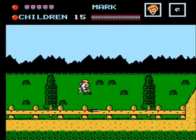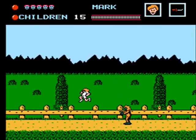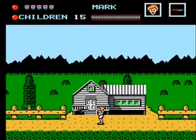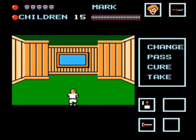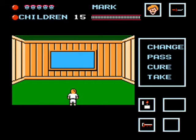I'm heading in the direction of the first cabin. I got a knife. There's a key. I'm heading to the first big cabin that you're going to want to travel to. You're going to go up twice, turn right, go up, then go left.